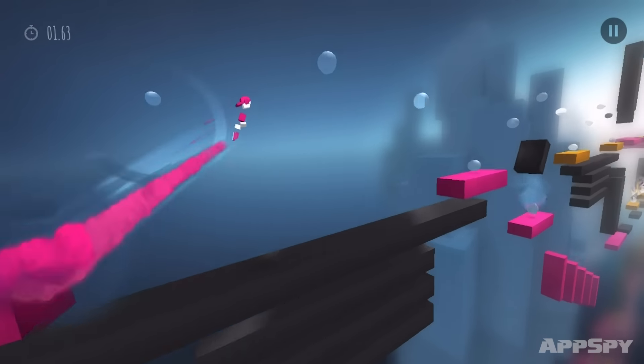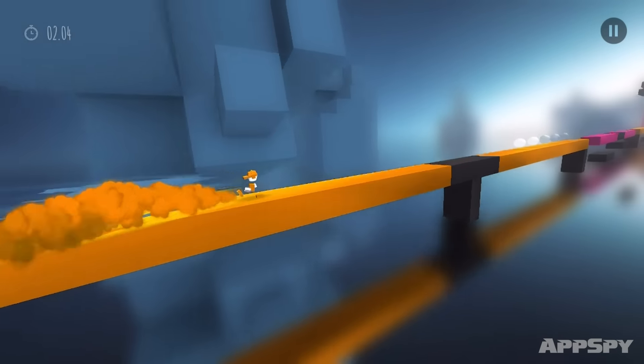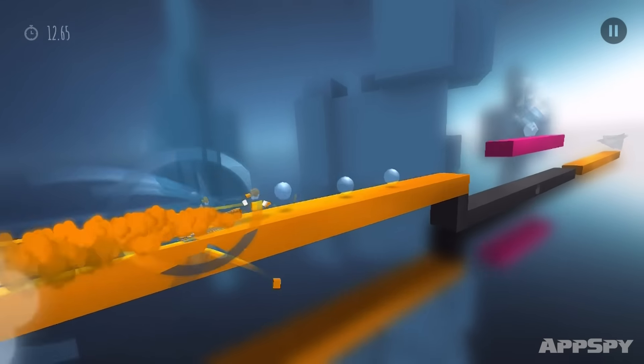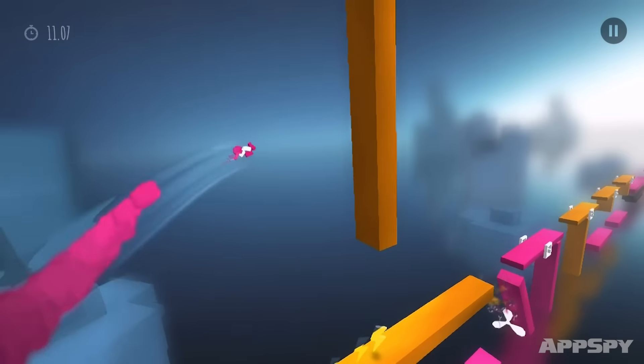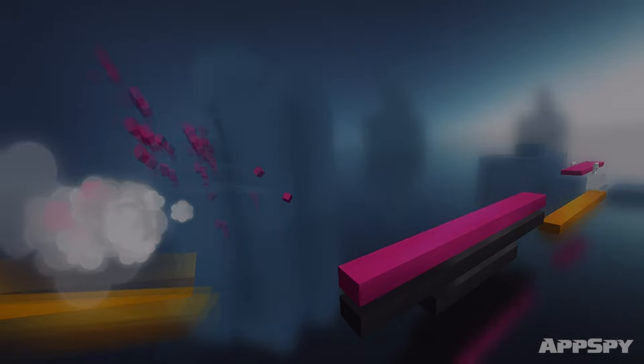Chameleon Run is a platforming auto runner, sort of in the same vein as Rayman Jungle Run. Tap on the right side of the screen and you'll jump. Tap on the left side of the screen and you'll change colour. Landing on a platform when you're the wrong hue will kill you instantly and send you back to the start of the level.